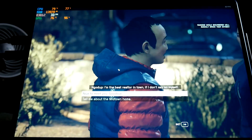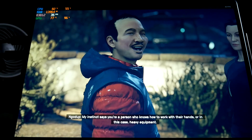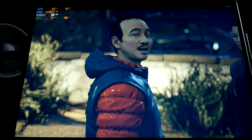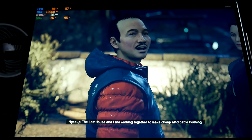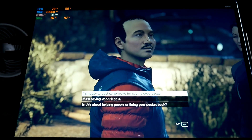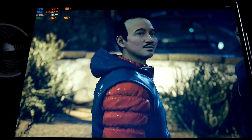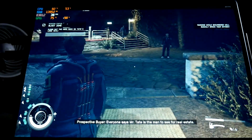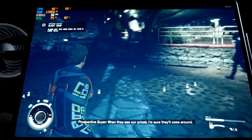I must warn you, I'm the best realtor in town. Wait — before you go. My instinct says you are a Freestar Ranger. Excellent. There are so many in the strip. The Low House and I are working together, but the land we want to build on — once you clear the land, Mr. Tate is the man to see for real estate. When they see our prices, I'm sure they'll come.